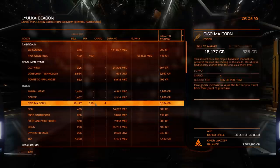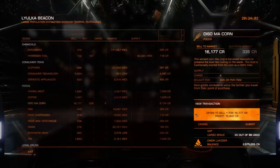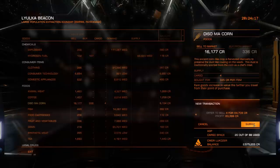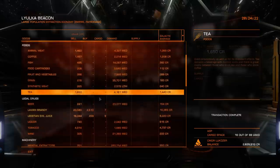Next is Diesel Marcorn. I only bought 4 tonnes. I bought this for 335 credits per tonne and I'm selling it for 16,177, so I'm making a profit of 15,842 credits per tonne. With a total sale of 64,708, the profit is 63,368 credits. That's the kind of profit margin I like to work on.